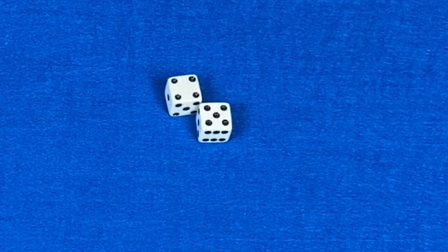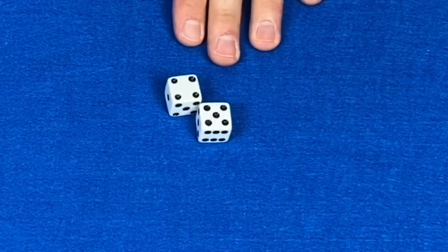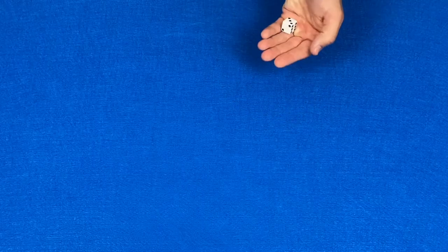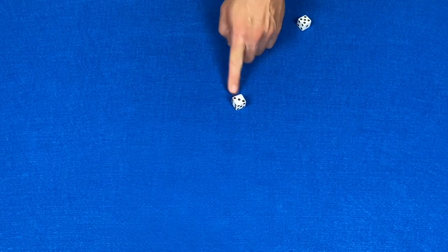Now they roll a 9, bringing their total to 20. They are tied with the other player. If they choose to stay, neither player would earn a point. Here the player rolled a 3, bringing their total to 23. They busted.